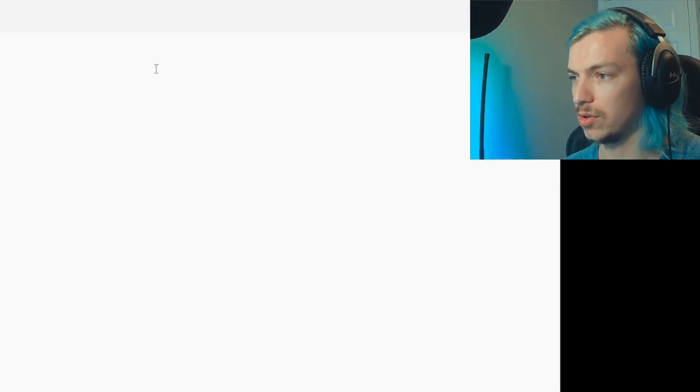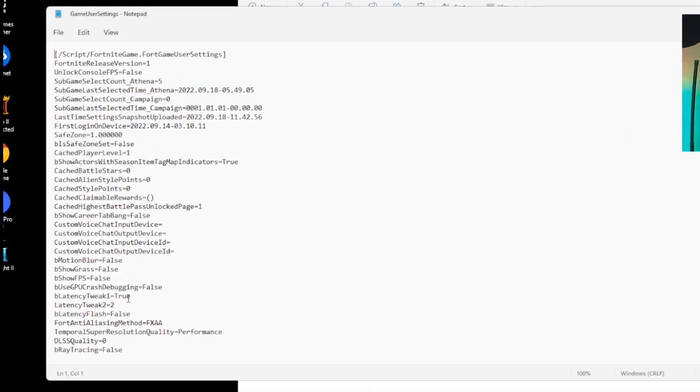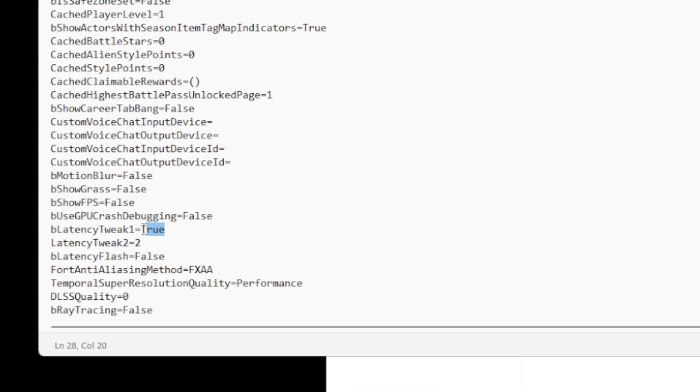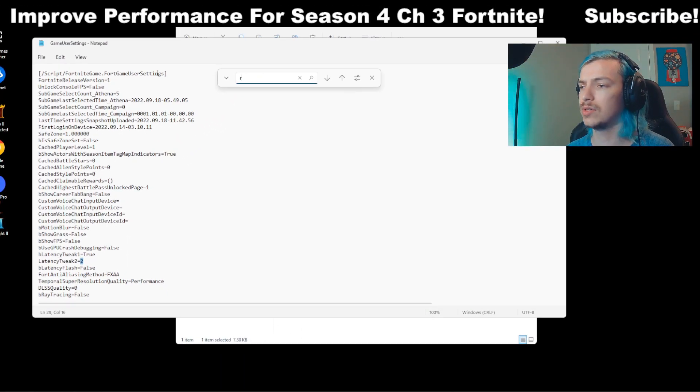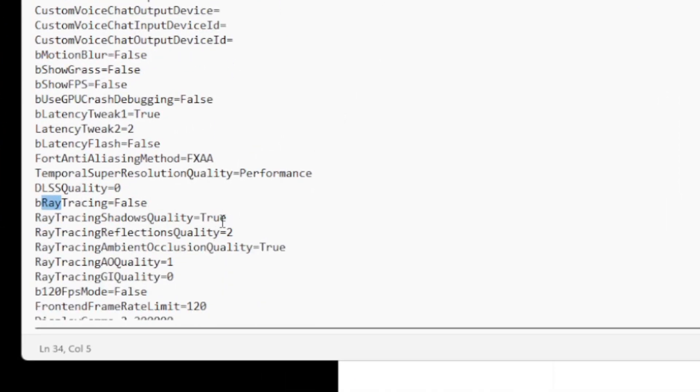Don't open the file just yet — first go to Properties and make sure it's not set to read-only. If it's read-only, you won't be able to make any changes, so keep it off read-only before opening. Once open, the first thing to check is your latency tweaks. If you don't see latency listed, use the search to find it. Make sure the latency setting is set to true and that latency tweak is set to 2. Next, type in 'ray' to find your ray tracing settings and make sure they are all set to false.